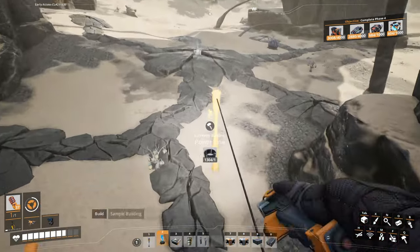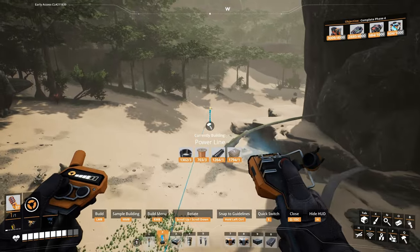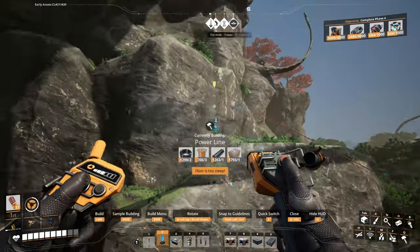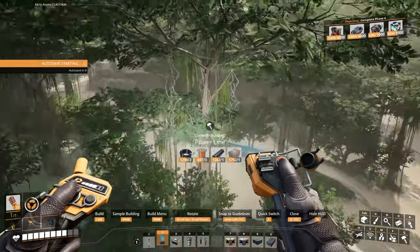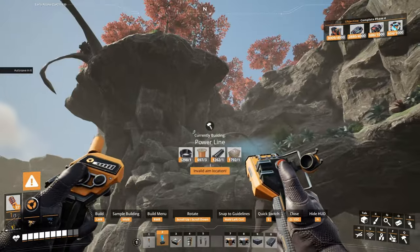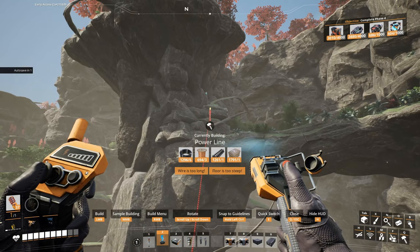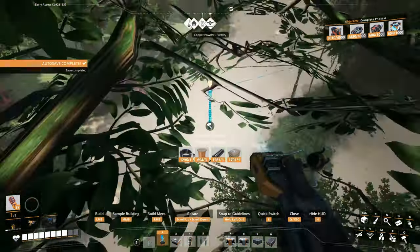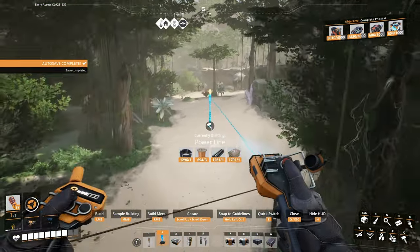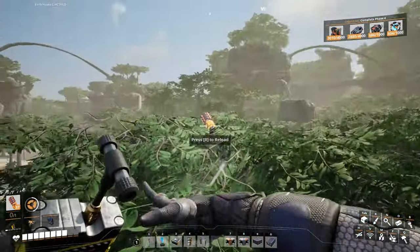I don't know what this is — it's water. You know, I forget about the slugs — we already got plenty of power shards.